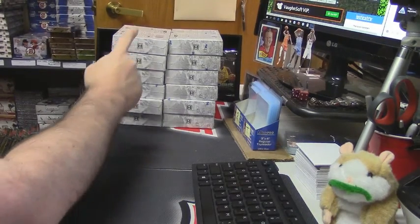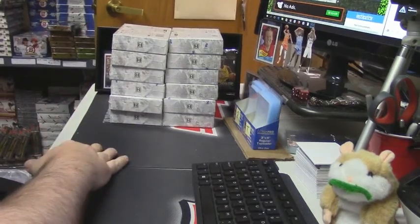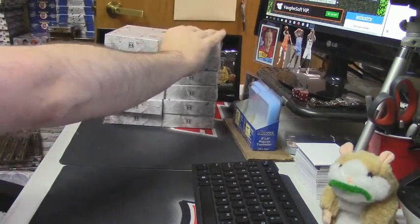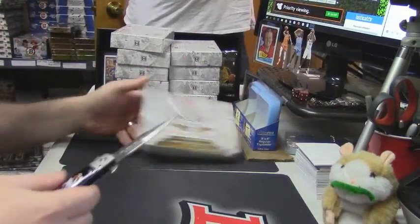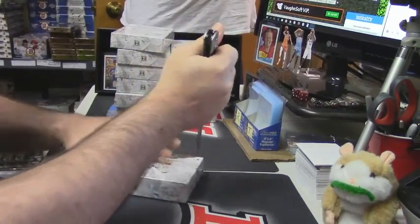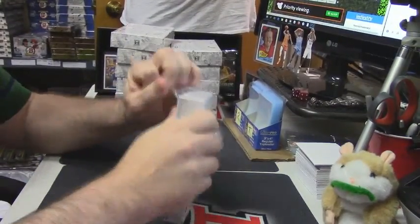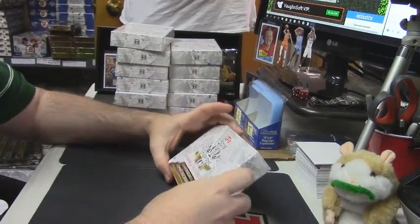Alright, SWIL sports cards. I have 6 on the left, 6 on the right. However you would like to pick your box. Number 7 — it is 1, 2, 3, 4, 5, 6, and 7.